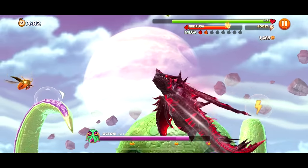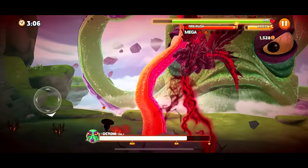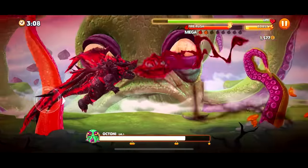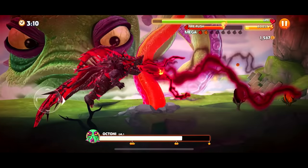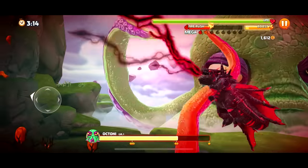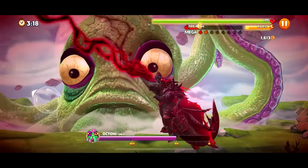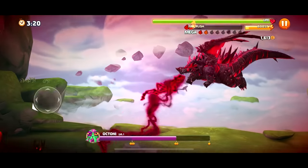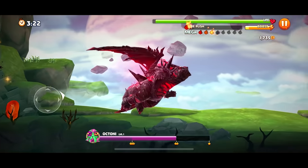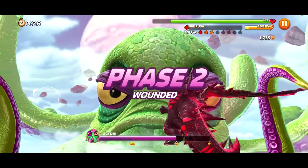I don't know if we're going to beat him on our first battle. I think this is the strategy though — you just try to get the fire rushes and avoid the tentacles. There we go, take this! I don't know if there's a faster way to defeat him. We're almost — we just hit some kind of new level. This is like phase two or something.